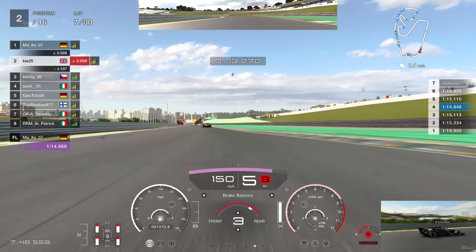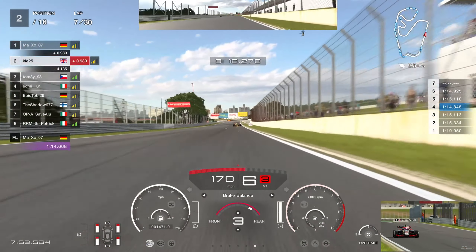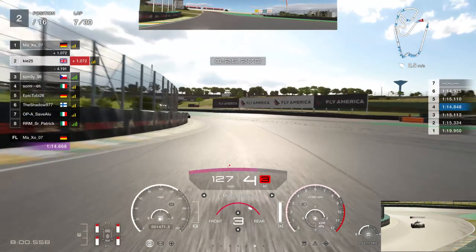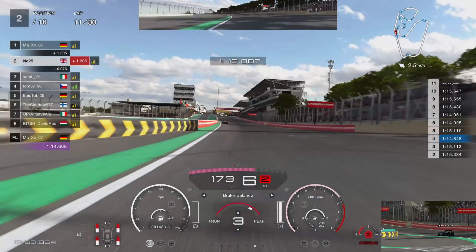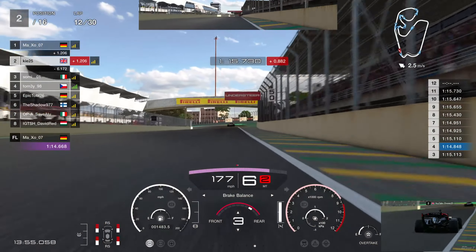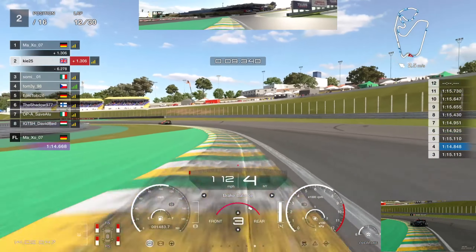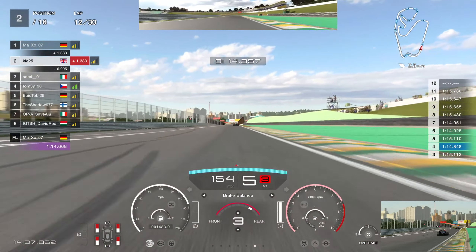This car was really tricky to get used to — a lot of it was setup. I found going very low on the first part of the dampers and higher on the second part really suited me. Going very low on both parts felt too soft and spongy — I needed that stiff feeling to really chuck the car in. Coming to lap 12 and approaching the pit stop phase, we've got a 6.2 second lead over Sommi, which isn't really enough.